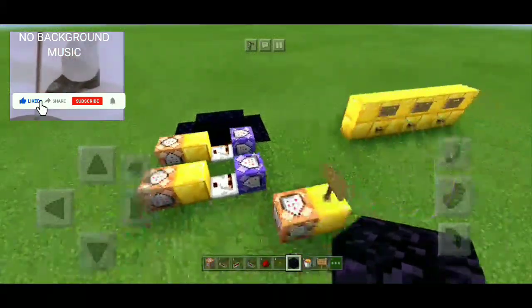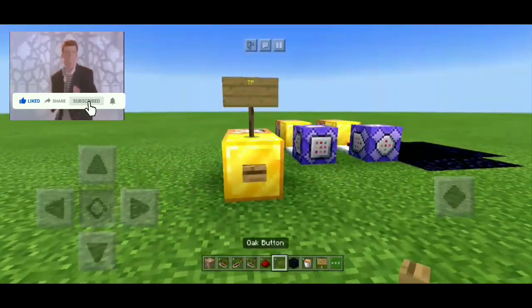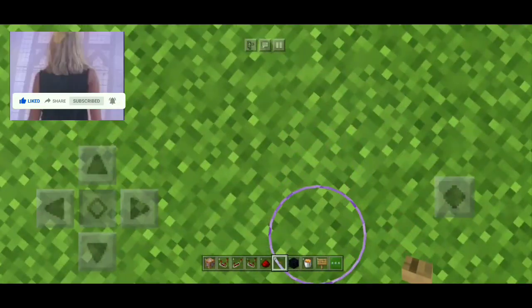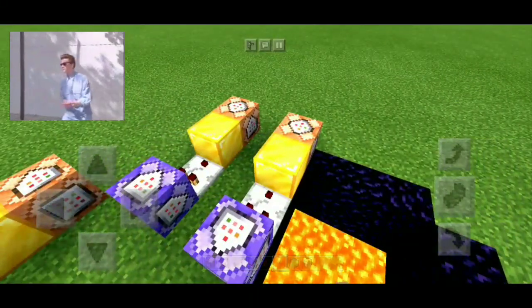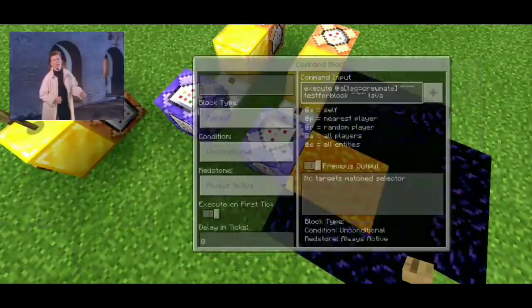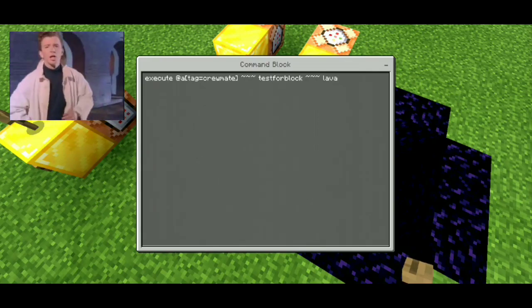Hello gamers, welcome back to another video of Minecraft Pocket Edition. Today I'm going to show you how to make imposter/crewmate confirm rejects. First, for the crewmate: